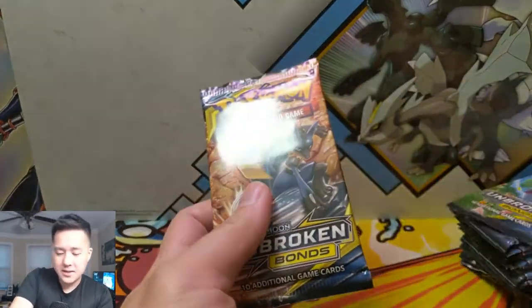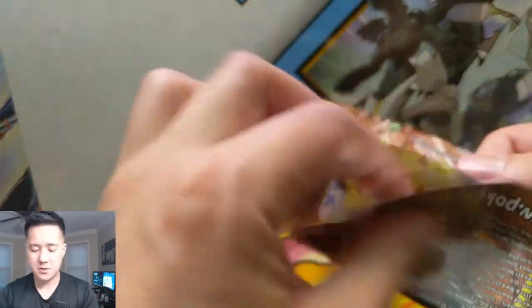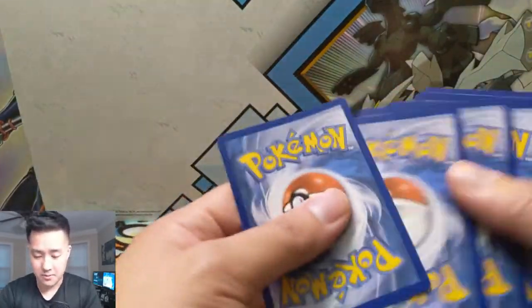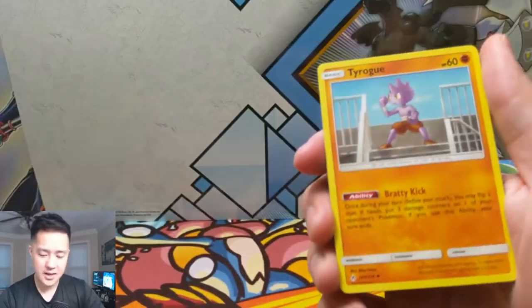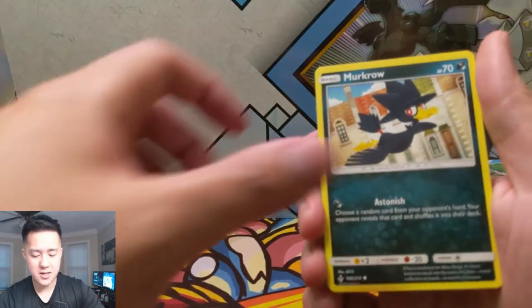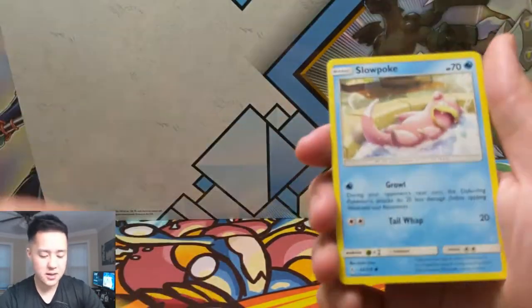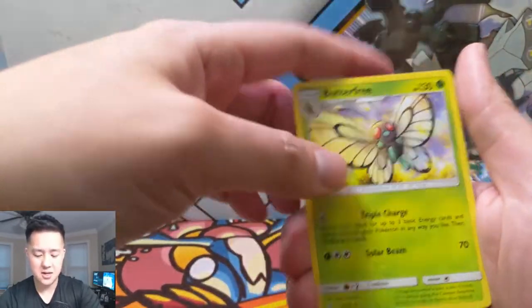Still really liking the set - I feel like there's a lot of good stuff to get here. Obviously the chase card would be that Reshiram Charizard. I feel like I've been doing pretty good on the Sylveon Gardevoir, which I'm really happy about. Hoping to continue to get some of those. I was most excited about Alolan Muk, so I still want a Whimsicott - I wonder if that's kind of an unnoticed hidden gem in the set.